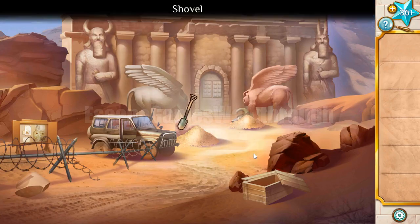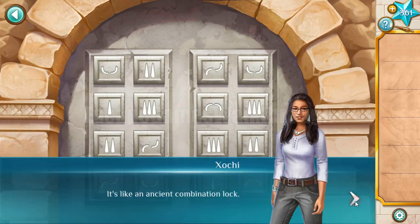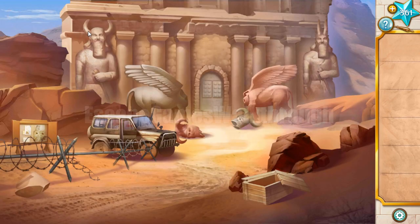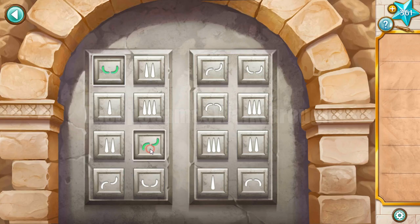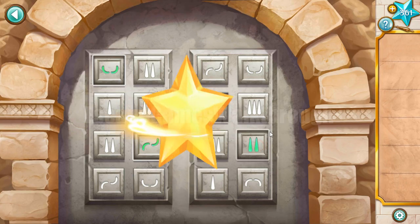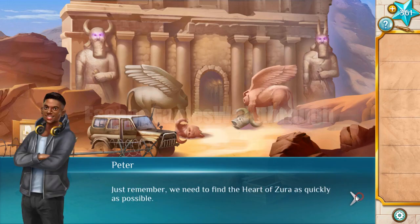Here we can take a shovel to dig this heap of sand. We can see huge heads from statues. To open this gate we need to set the correct buttons in each column - the hint is the horns on the statues. Two horns up for the first, one horn down and one horn up for the second, both horns down for the red statue, and two horns stretched up for the last. The gate is opened and now we can go in and solve the other puzzles.